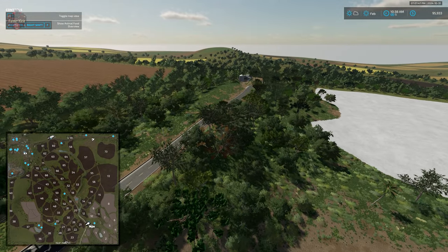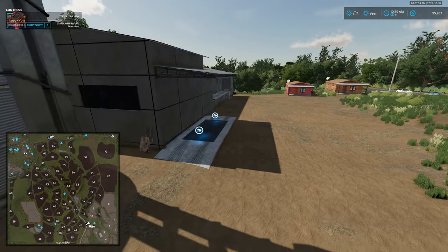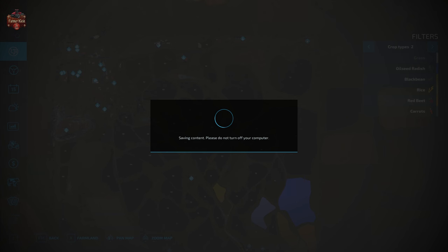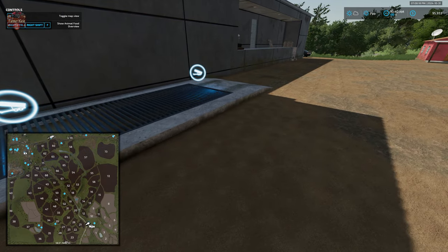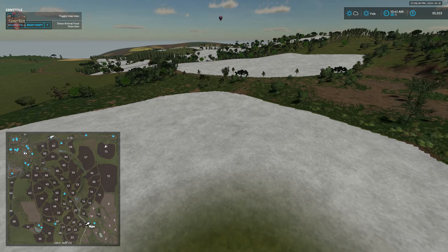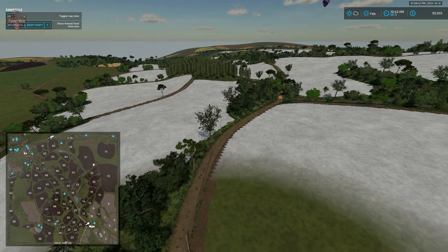Down on the map border is our final sell point — a limestone buyer where we can take limestone from the mine and sell it here for profit. For buildings using new unique textures, we're giving the map just one quarter of a point since most buildings are not using the new texturing technique. For trigger and interactive areas being clearly marked, we're also taking a quarter point off because the dealership lacks the corner markers. Otherwise, everything else feels clearly marked.